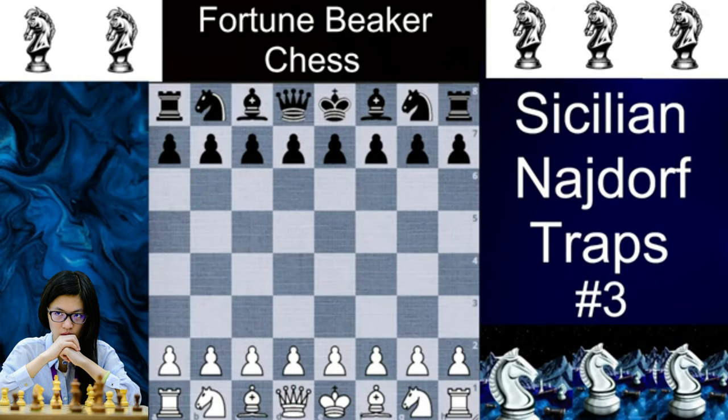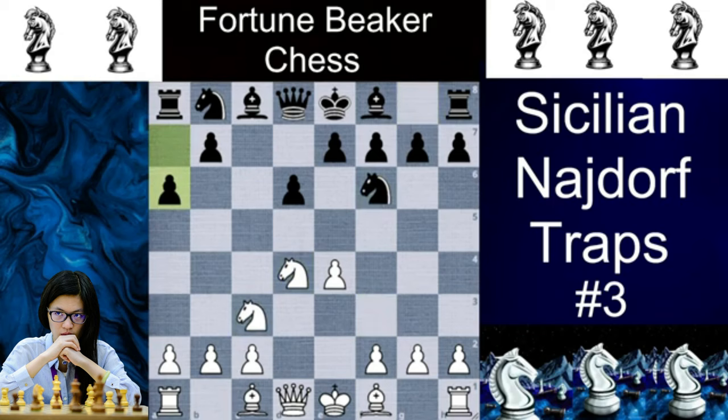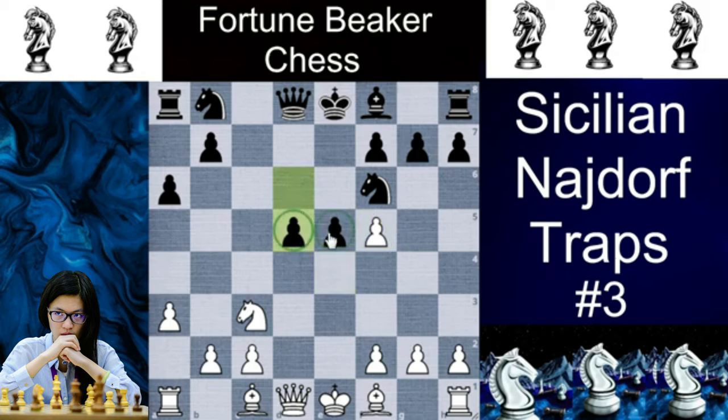Now our final trap number 3. We will again play the Najdorf with e4, c5, Nf3, d6, d4, cxd4, Nxd4, Nf6, Nc3, a6. Now we will play the Carlsen trick with the not-so-popular a3. Against a3 the majority of replies is e5. Now after e5 the Knight on d4 starts to go — the options are b3, e2, f3, and f5. We will start with Nf5. If one knows their theory they will directly push d5, but if they don't know and take with Bxf5, this is actually a bit bad for Black. After exf5, if Black plays d5 to have a strong center, you can challenge it by playing Bg5. Now Black has to defend the pawn, so it will push d4.